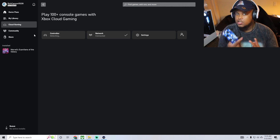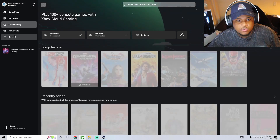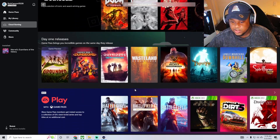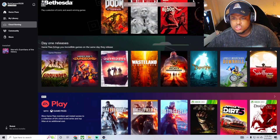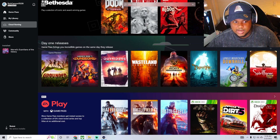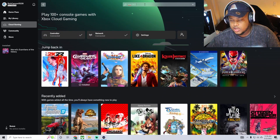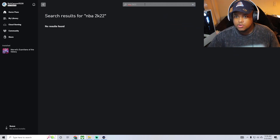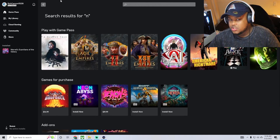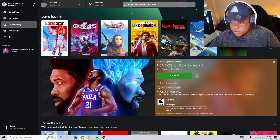Make sure you have a controller, either wireless or wired — I'm using the wired controller. Go over to Cloud Gaming. I have 2K already on the tab because I was playing it last night. You just scroll down and find it. You could try typing it in, but the search doesn't always work — NBA 2K not found — so you may just have to scroll for it.